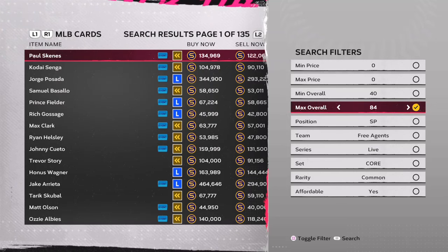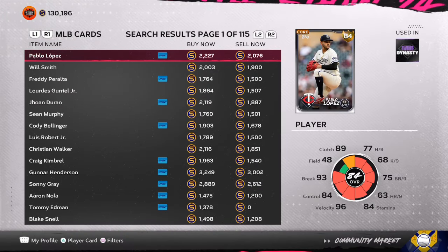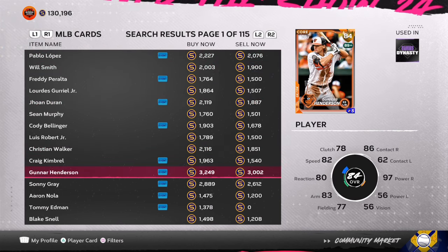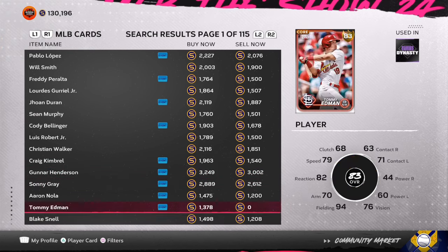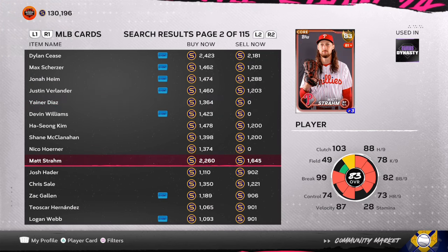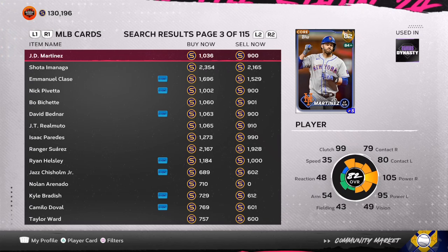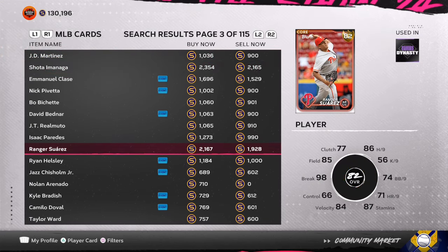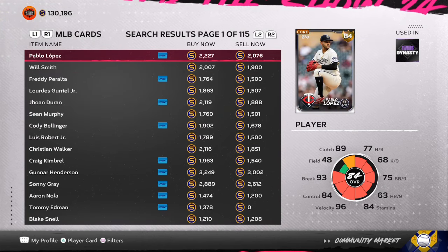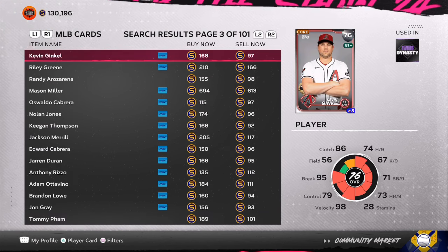The first thing you want to do is look at the 76 and 77 overall cards. The 76 overalls are the best. The marketplace has over nine different cards over 2,000 stubs, which tells you the roster update is coming. People are investing stubs into certain cards, and using the exchanges is going to help you get some of these cards for very cheap. There's going to be an 80 percent reward with only a 20 percent risk. 15 to 30 minutes a day is all it takes.